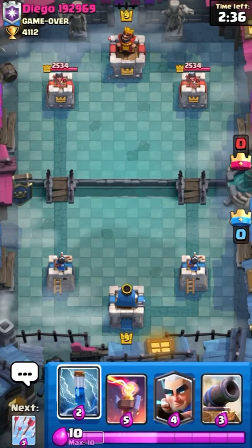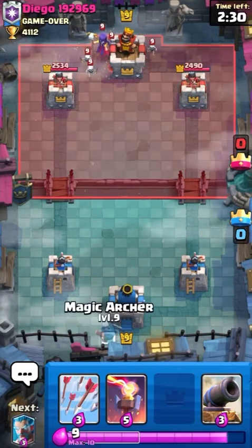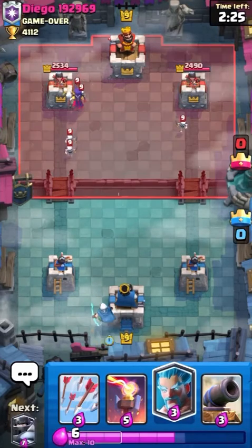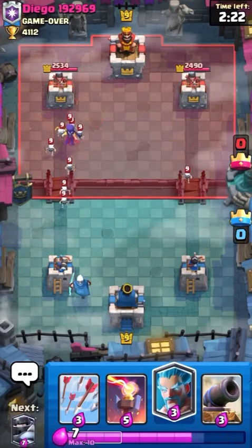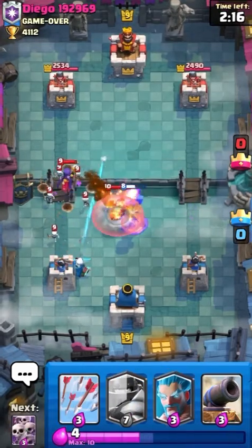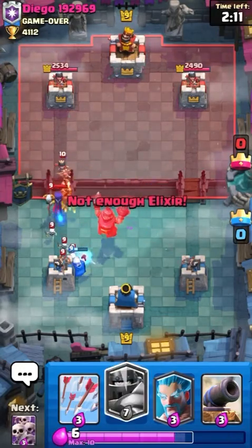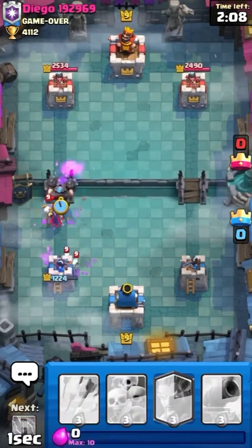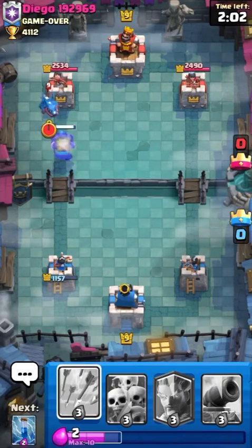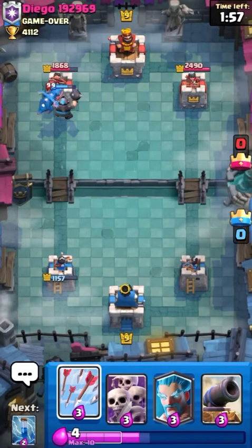Diego is not doing much, so it's kind of a bit frustrating. He decides to Zap the tower just to get some damage out of the way. He goes with the Witch in the back left corner, so we go with the Magic Archer to take care of that very easily. We have the Mega Knight coming in next. He goes with his own Mega Knight — the Inferno Tower should take care of that pretty perfectly. Our Magic Archer is going for the Mega Knight, and I wish it went for the Witch. He used the 5 Elixir he had to place an Electro Dragon, which isn't a very good play by him.